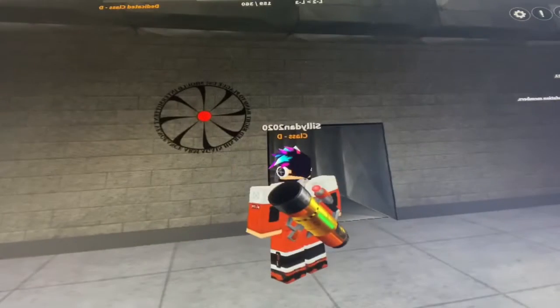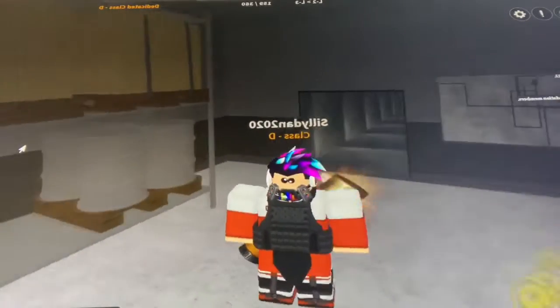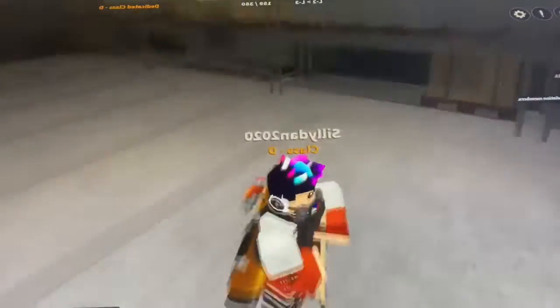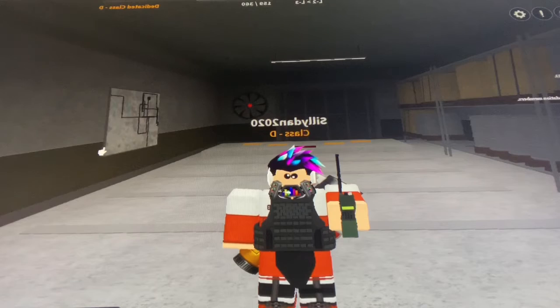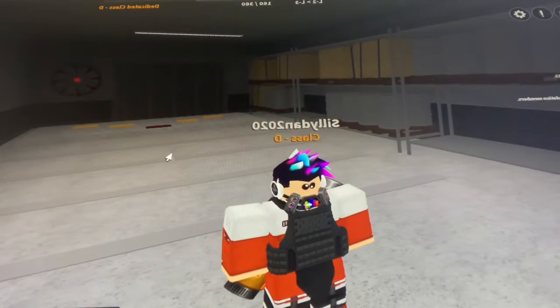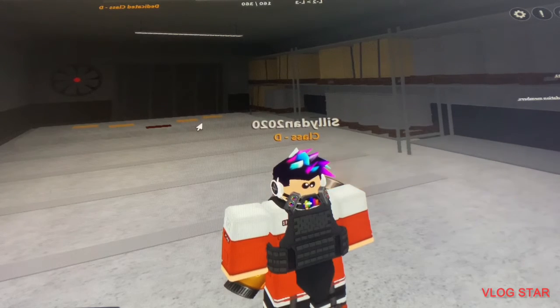Here's the Chaos Insurgency logo — that's how you know you're getting close. Keep going straight and you have escaped. That is how to escape in SCP Roleplay. You get your SCAR-H, you get a radio which you can use to talk to the guards, and you get a key card which you always had. Thanks for watching guys, click that subscribe button — see you in the next video!